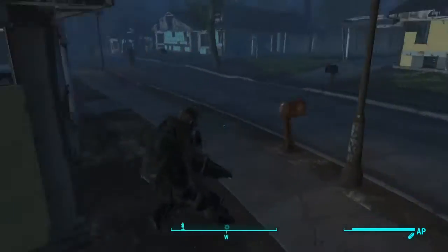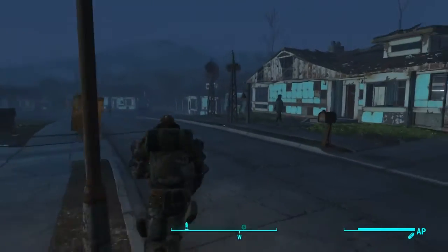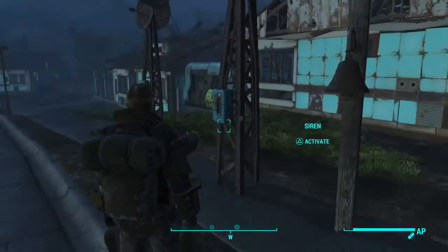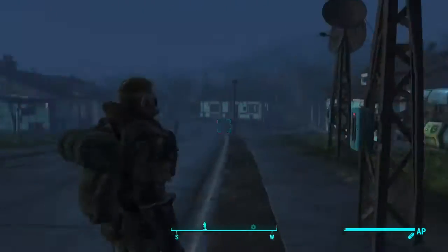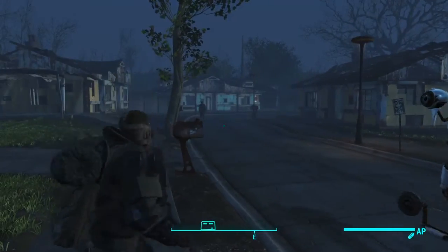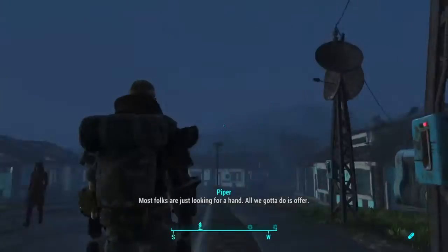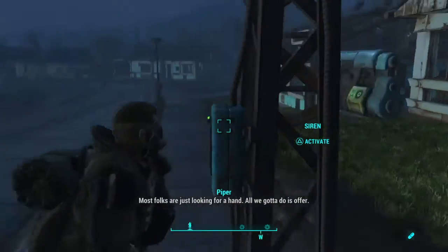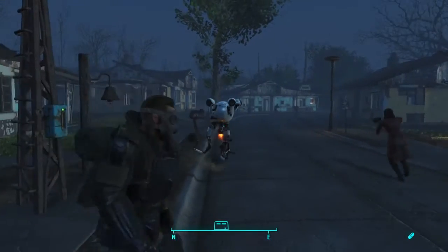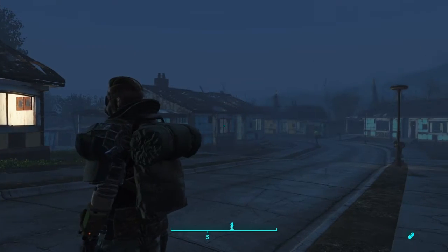If you can't find Codsworth, all you have to do is build a siren or a bell. The bell attracts all the settlers in the settlement but they all walk, so it takes longer. If you have the siren, just turn it on and every companion in the area will run here with their weapons armed.